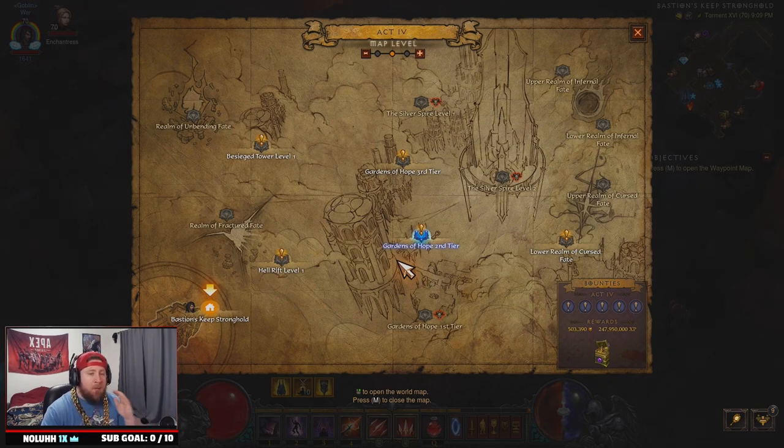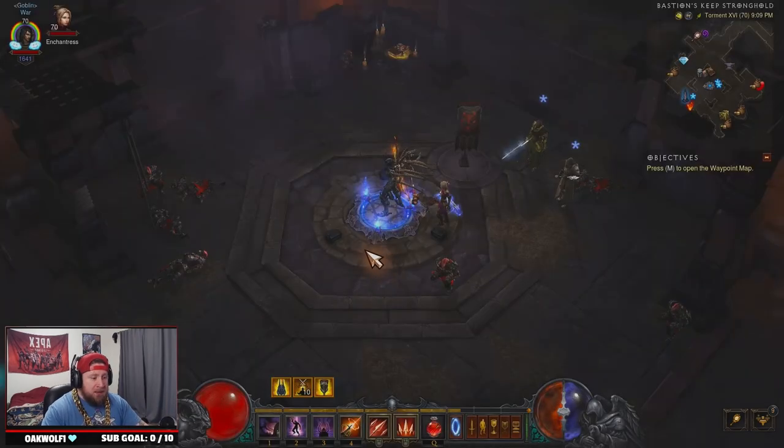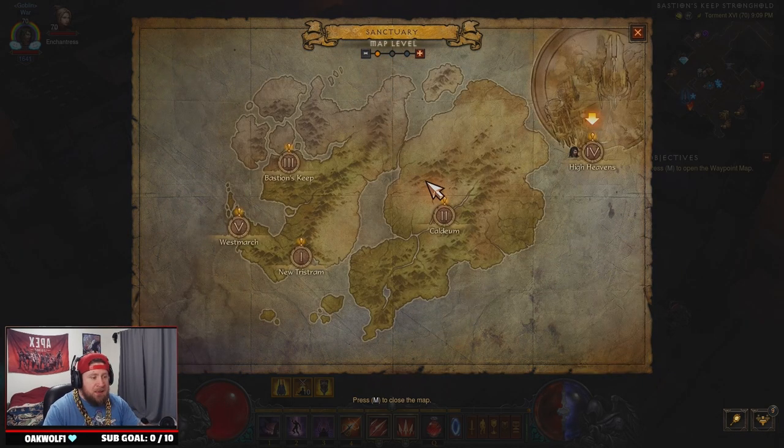You're going to ask yourself: where are the best places to find cultists, and how good is the drop rate for these scrolls? The cultist pages drop rate is pretty good — you're not going to get them every time you kill one. I have two locations to show you, and if you don't find any cultists, just leave the game and come back in.